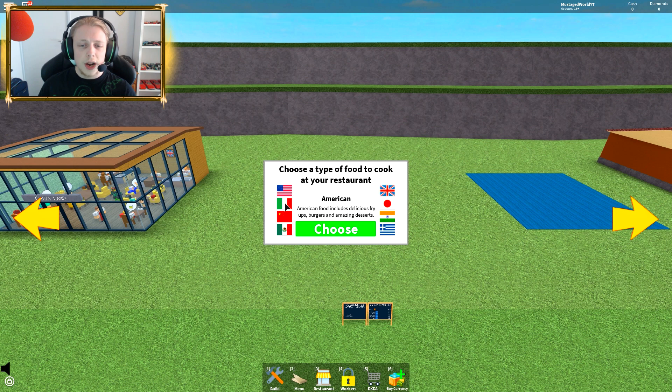We have American — which includes delicious fry-ups, burgers and amazing desserts. Italian — serving the finest pizza, pasta and many different variations. Chinese — meals include noodles, rice, sweet and sour sauce and delicious starters. Mexican — classic desserts, tacos, nachos and burritos. British meals include traditional favorites like roast chicken and fish and chips. Japanese — noodles, sushi and various types of flavors. Indian — various types of curry and spicy appetizers. And Greek — kebab is the main feature, as well as mussels and squid fresh from the Mediterranean Sea.